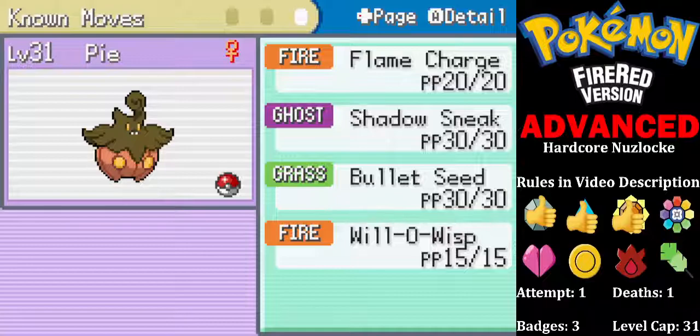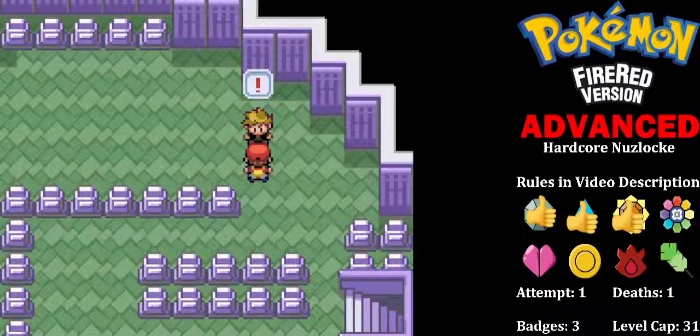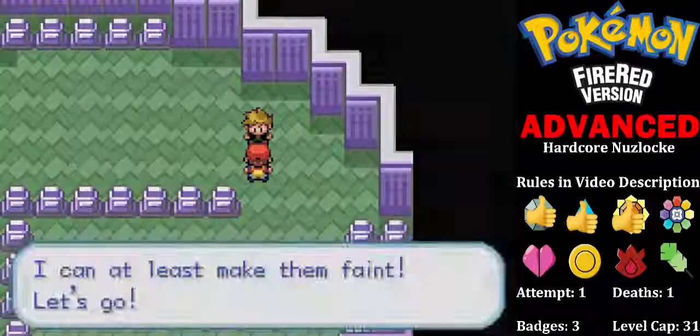I'm just checking because I'm bringing Pie for Gallade — does the Gallade actually have any physical moves? Oh well, we'll take it as we go. So here we go.